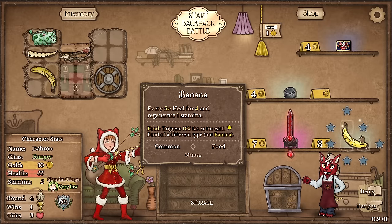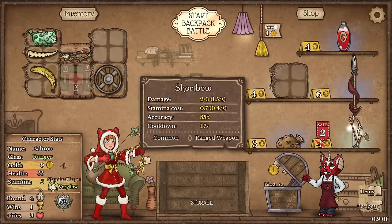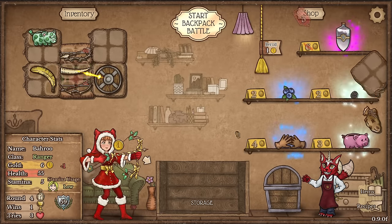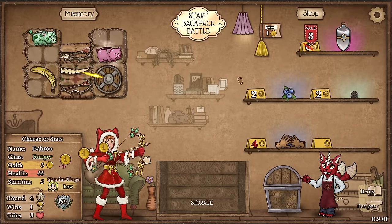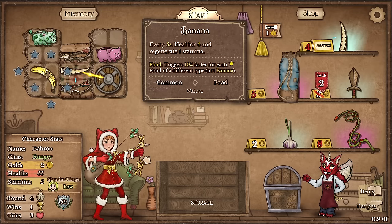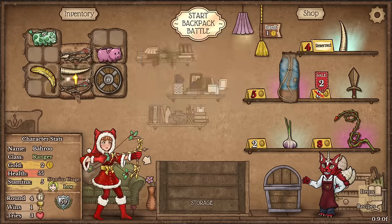We'll grab a tusk. We'll need another banana but it's too early for that right now — right now we need another bow. Let's do that and grab another pig so we can get more money. There's another tusk — make sure it's actually combining with the short bow.